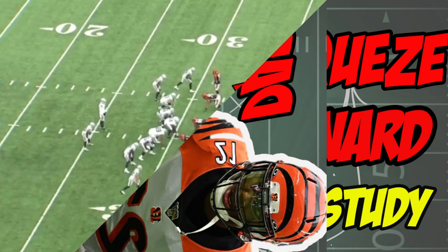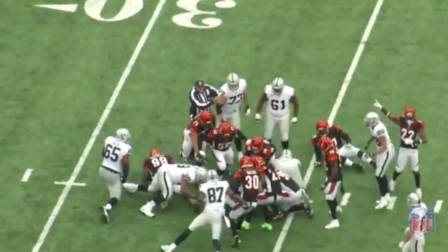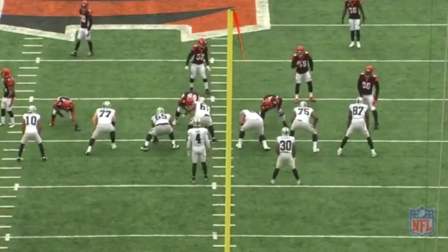Back to the right side. This is Darquez Denard forcing a fumble. Hand off. He gets inside. Number 21 rips the ball out. And I think he recovers — and he recovers the fumble, too. That's what's impressive about it.